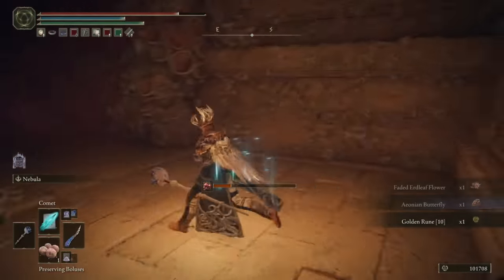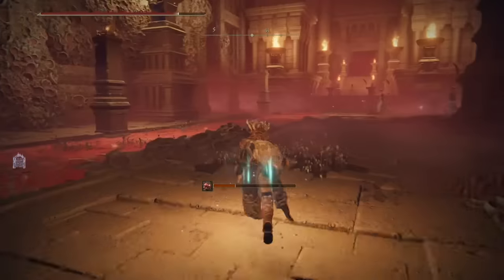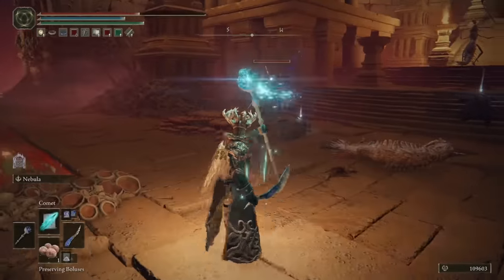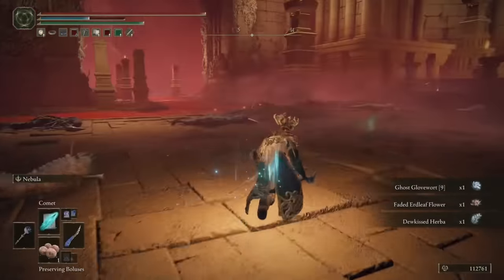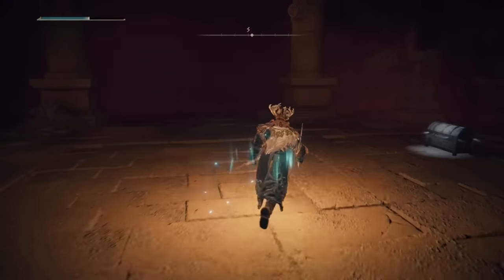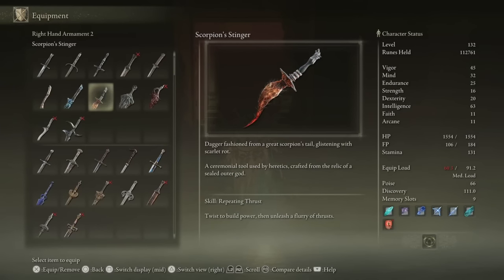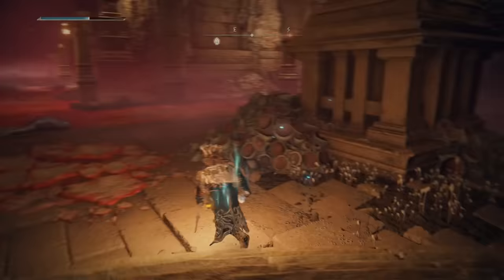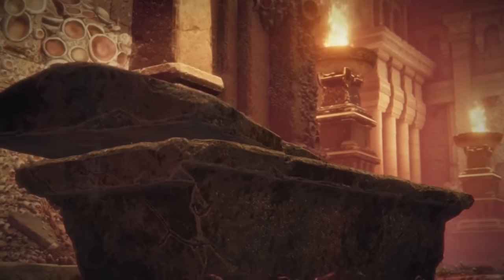You can now finish looting the other items around here — there's a golden rune, an Aeonian Butterfly, and a nascent butterfly, nothing special to call out. We'll start heading down towards the west, where you'll see no less than half a dozen Kindreds of Rot, maybe more. Do your best to aggro them one at a time and slowly work your way through taking them all out, then grab the few items around them. Most importantly, the Ghost Glovewort 9 — make sure you don't miss that. Head straight up into this room; there's no ambush waiting. In the chest is the Scorpion's Stinger, one of very few weapons in the game that inherently causes Scarlet Rot buildup. We now have a lot of ways to inflict Scarlet Rot, which is a very good feeling considering we've been having to suffer with it throughout the whole game.